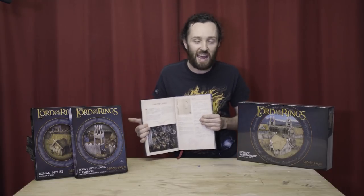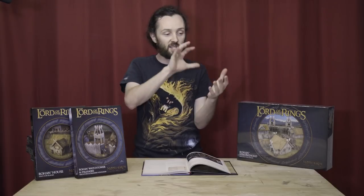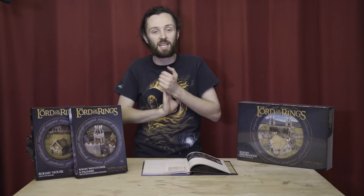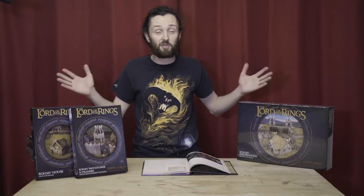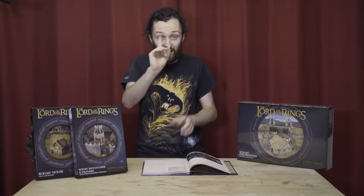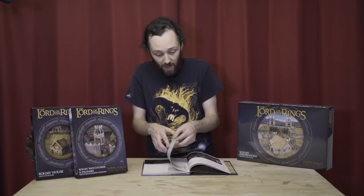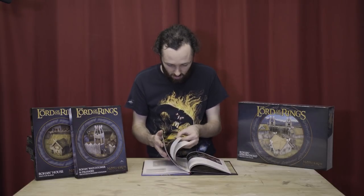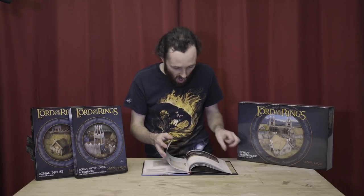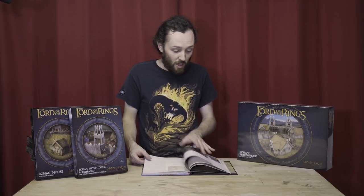Up next we enter the second phase of the supplement, which is all about Helm's Deep. We've seen this kind of structure before — a series of small scenarios focusing on targeted events and then a massive scenario to cover the whole battle. We also saw this format in Gondor at War with the Pelennor Fields. There are nine small Helm's Deep scenarios: Raise the Ladders, Walls of Helm's Deep, Plant the Charges, Deeping Wall is Breached, Retreat to the Hornburg, The Causeway, Fall Back to the Keep, Ride Out, Eomer's Return — and then the Battle of Helm's Deep itself.